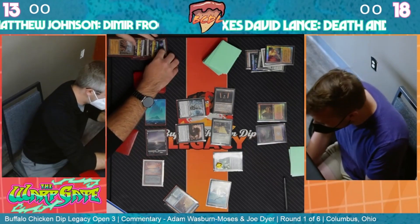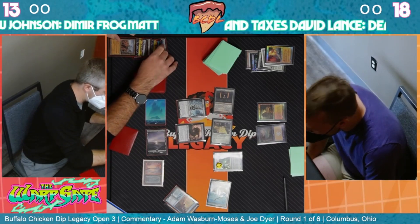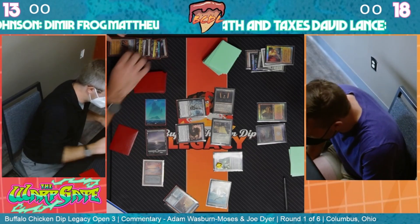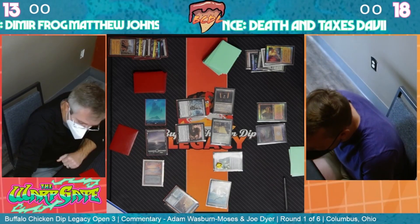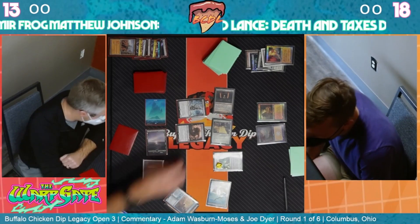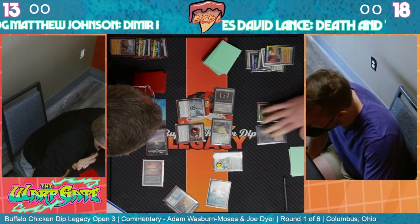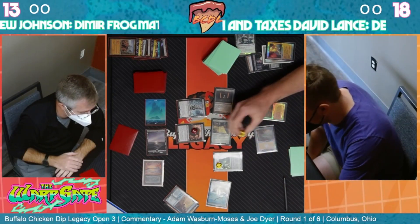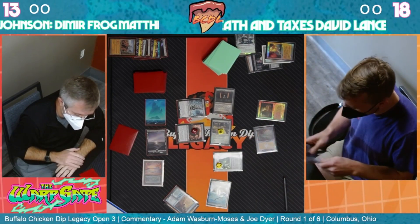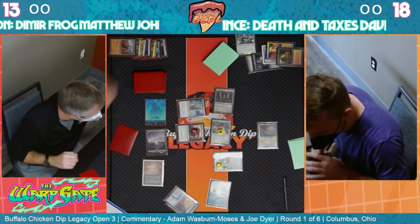Emperor Bones is one and a black for a Skeleton Noble - a two-two. At the beginning of your turn you exile up to one target card from a graveyard. You can pay one and a black to adapt two, and whenever one or more +1/+1 counters are put on it, you put a creature card exiled with it onto the battlefield under your control with a finality counter. It gains haste and you sacrifice it at the beginning of the next end step.